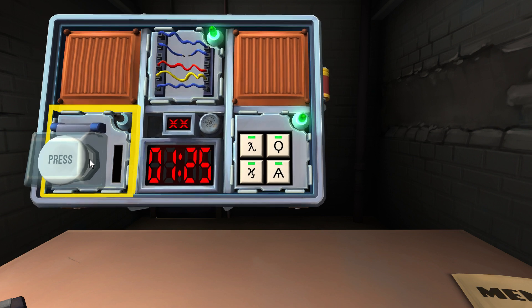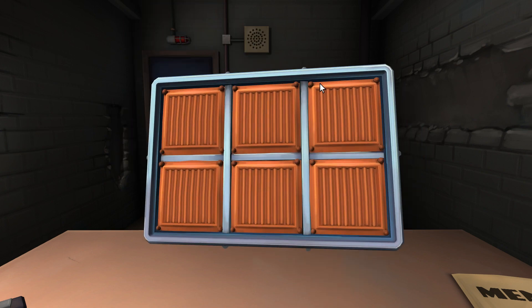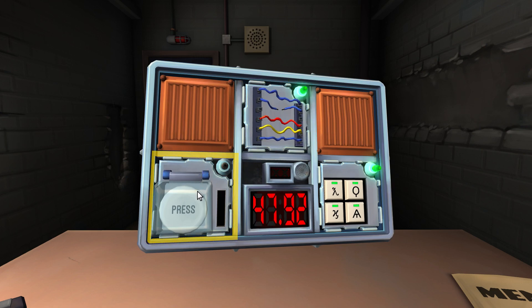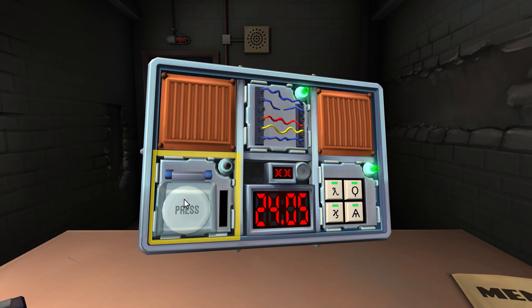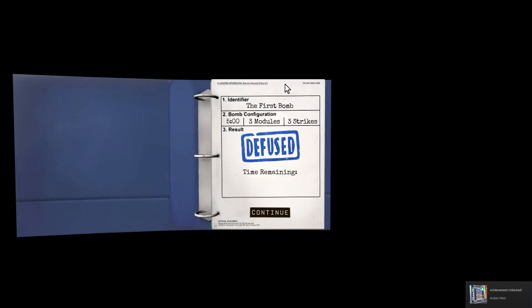The only module we have left is the press button module and we have no strikes left. Serial number is L7AJ115. There's a red MSA button on the side. On the right side of the bomb, there are two big batteries and two little batteries. We got 49 seconds. If there's more than two batteries on the bomb, there is a lit indicator with the label FRK — press immediately. We don't see FRK. Press the button! It's red now. Press and release it. Oh my god, it worked! 16 seconds. We did defuse it — we had two strikes though. That was really close.